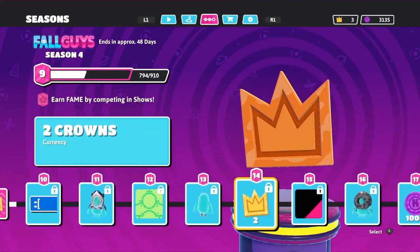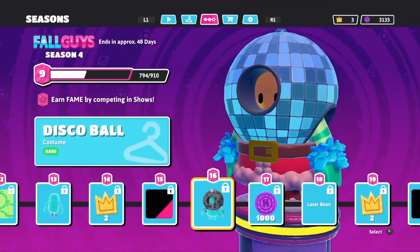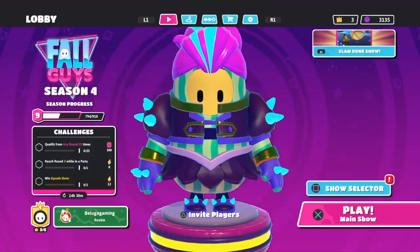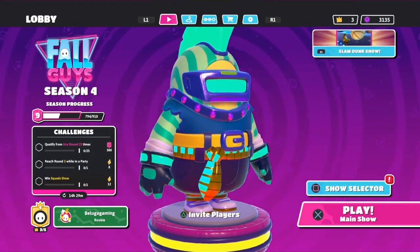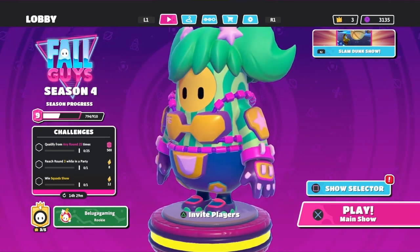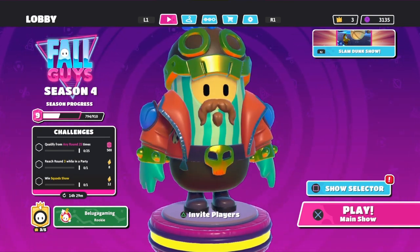Cool new Fall Guys Season 4 unlockables. There's a disco ball, that's pretty cool. More techno skins that you can buy with the DLC. More and even more skins you can choose from, which is pretty cool.